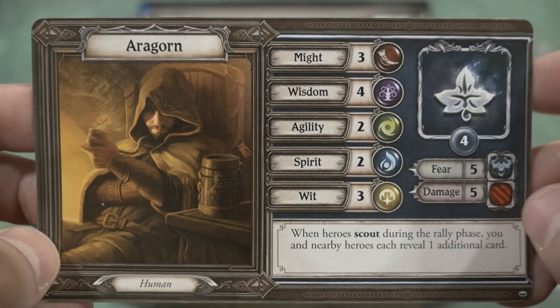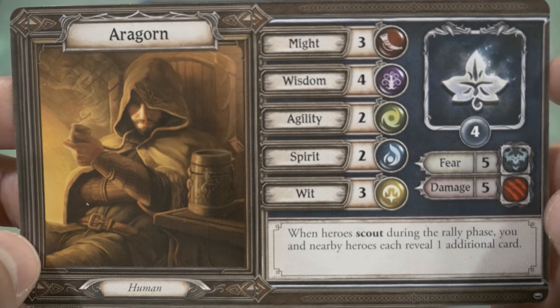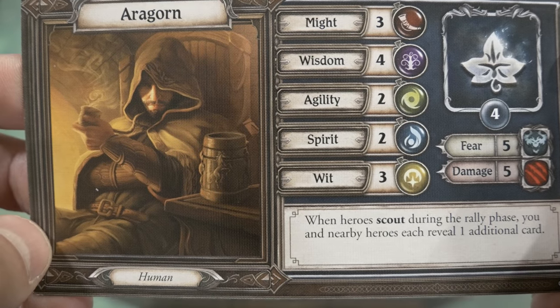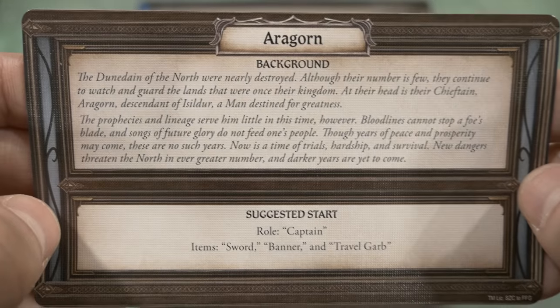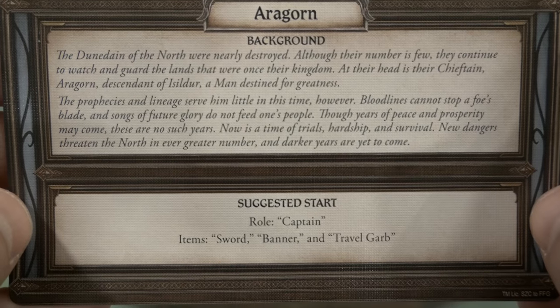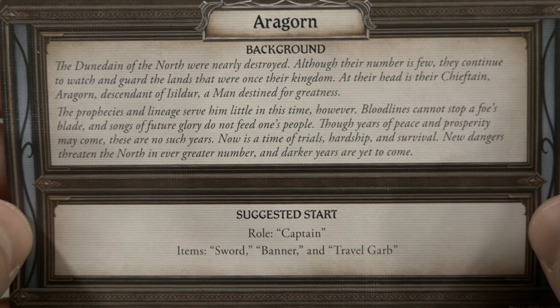Aragorn is also included. His ability says: when heroes scout during the rally phase, you and nearby heroes each reveal one additional card. His background is there with a suggested role as Captain — no surprise — with items including sword, banner, and travel garb. That wraps up the character cards.